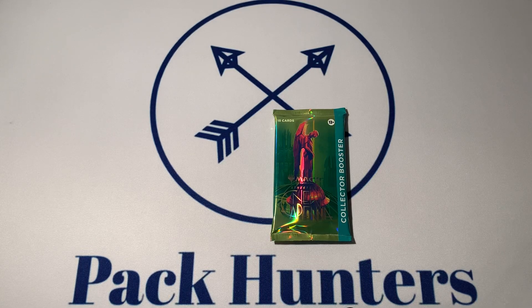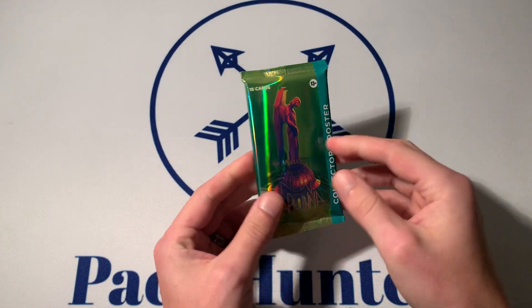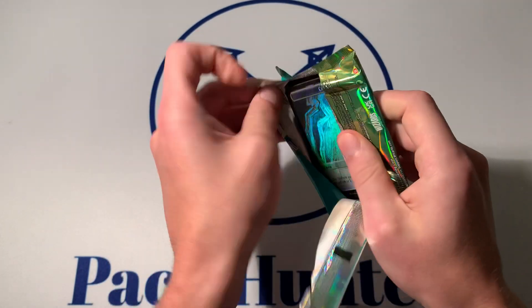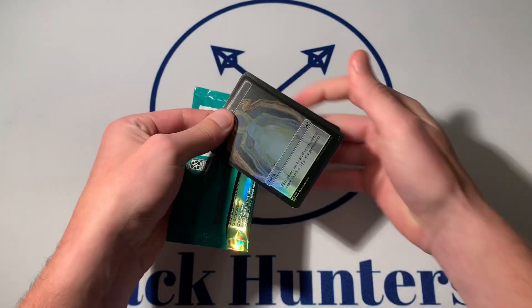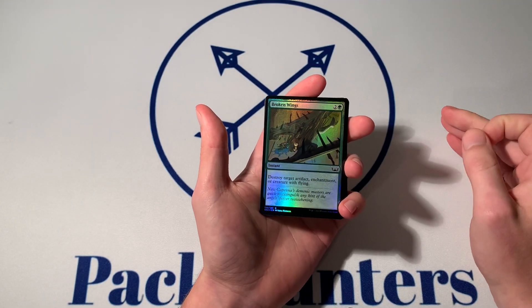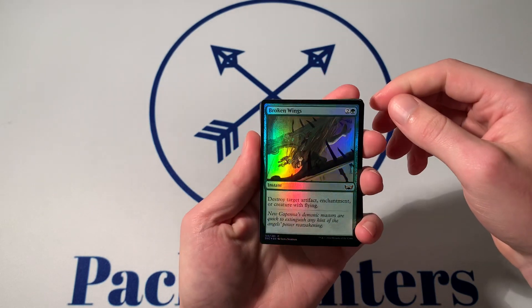Welcome back to Pack Hunters MTG. Today we are heading back into the streets of New Capenna with a collector booster. So today we are hunting for try-ons — try-ons are always great to get. We don't have a Ledger Shredder yet, which would be the top hit, so that would be ideal. We'd also love to see a Professional Facebreaker. Let's see if we have a successful hunt here.